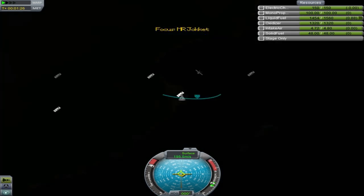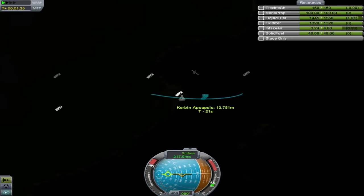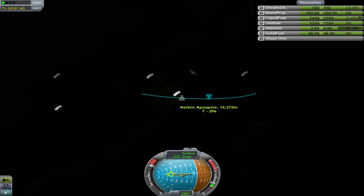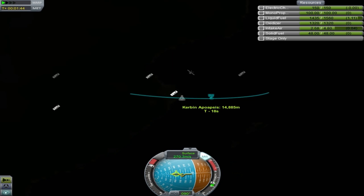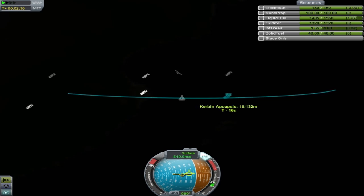So it's about time to start our turn. We're just going to keep one hairy eyeball on our apoapsis — make sure that it's always rising at about the same rate we are. Right now we need to flatten out more. Now we're flattened out a bit too much, but we're going to hold here anyway because we're going to pick up speed really really fast, and as we do our apoapsis is going to start rising again. And pretty soon — yep, our apoapsis is starting to climb again. So we're going to let that get to about 20k.